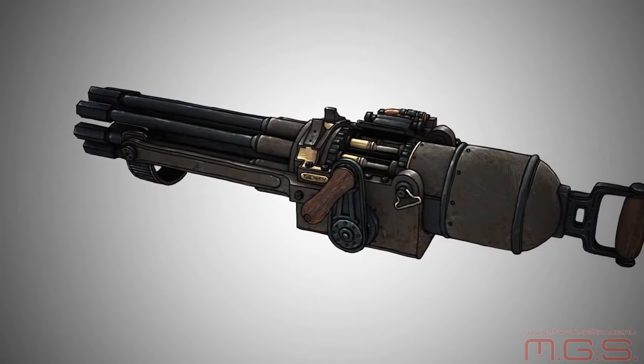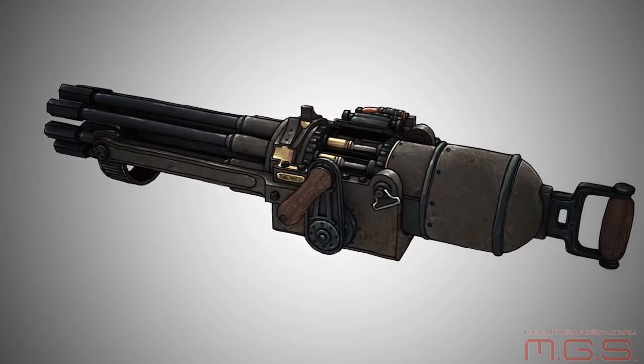The other cool thing about him is he's got this Gatling gun called a pepper mill. Once you destroy the Patriot, Booker can actually go pick up the pepper mill and use it as a heavy weapon. And that's the only place he can get it — from a destroyed Motorized Patriot.